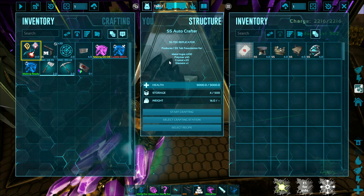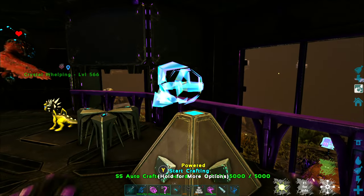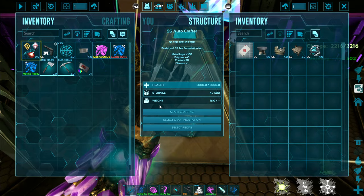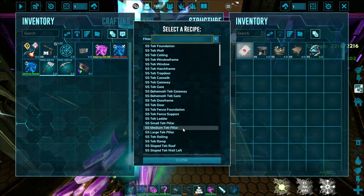I'm going to grab my tech replicator for this, and if I back out, I've now got my little holographic tech replicator up here at the top letting me know that's the one I'm going to use. So now I'm going to go in and select recipe — that's my next thing.